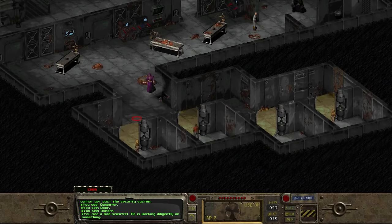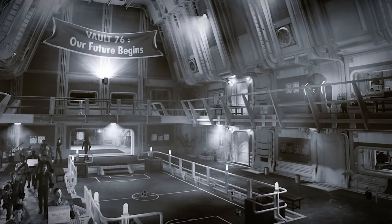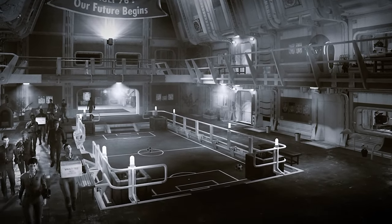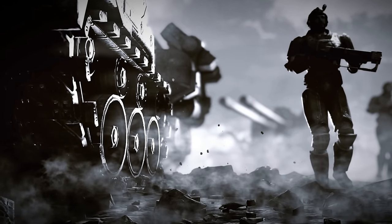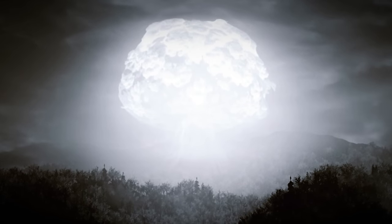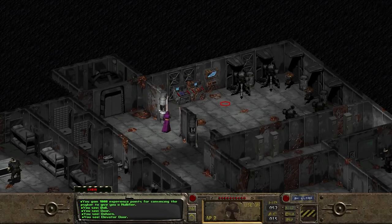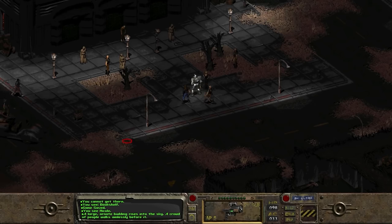After seeing how it worked the government invested in Vault-Tec, asking them to create a total of 122 vaults across the country which would reportedly save 0.1% of the American population from the inevitable nuclear holocaust. As the Great War approached and the nuclear bombs started to be fired the Los Angeles Vault was sealed and kept its residents safe from the bombs. Eventually in the year 2092 the doors opened once again as its inhabitants ventured out and went on to settle in the Boneyard and continued to set up their town of Adytum.